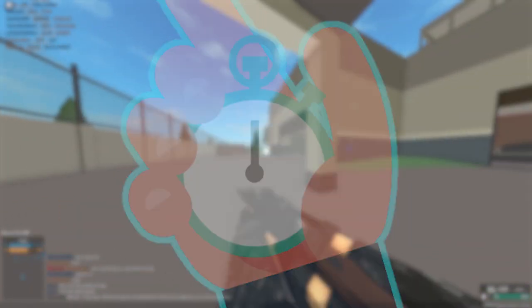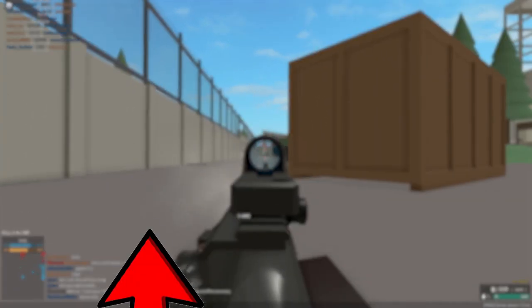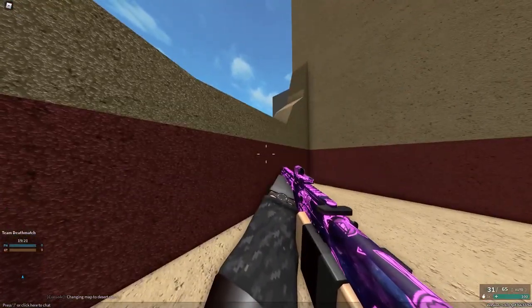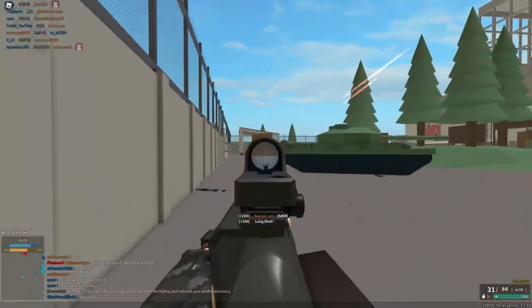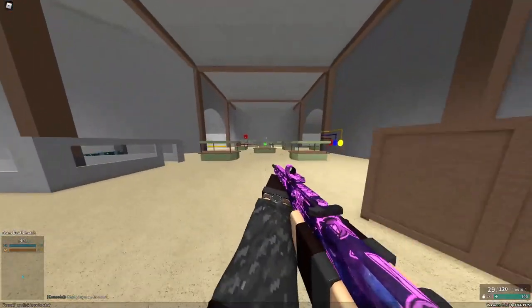Another good movement tip is super jumping. If you jump and press the X key on your keyboard, a super jump will be performed. You can use this to get to higher places or even jump over enemies' heads.